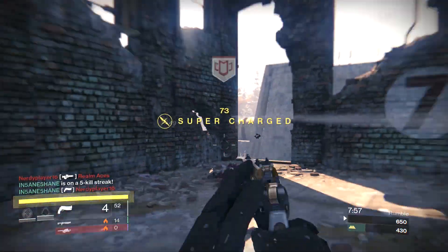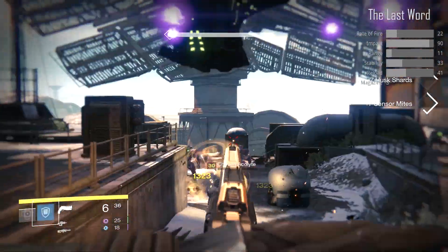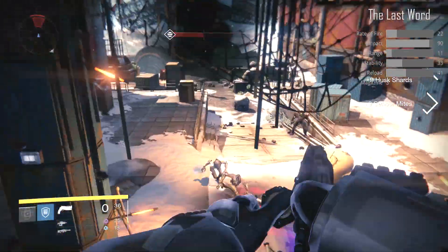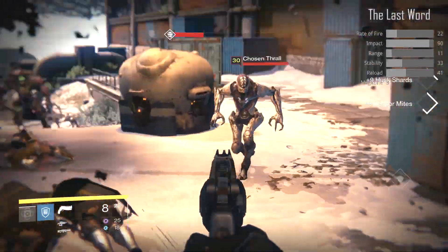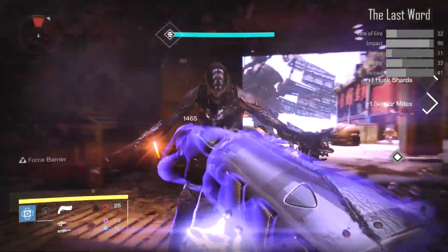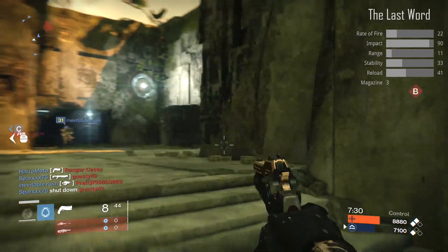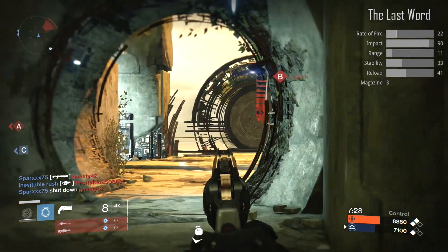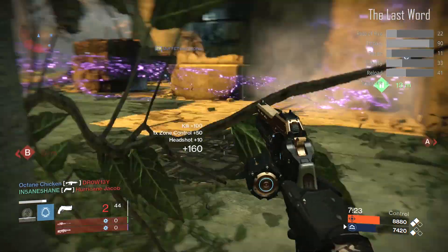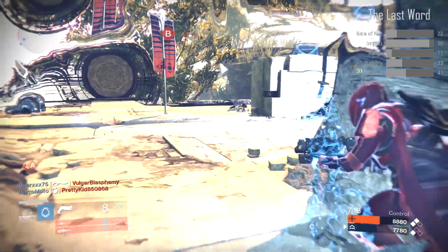The weapon's real downfall is its ammo capacity — it has only eight shots in a magazine, and this is pretty crippling, making the gun almost exclusively usable in Crucible. It's fast enough to kill someone but not fast enough to reload. You can take down two enemies with one magazine, but not more, and you have to land nearly every shot. In strikes or PVE this just won't be useful, because you're essentially reloading every two seconds.